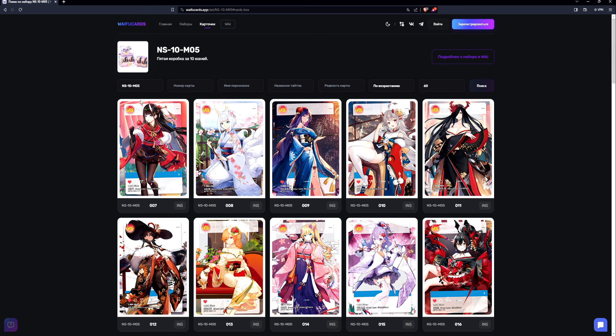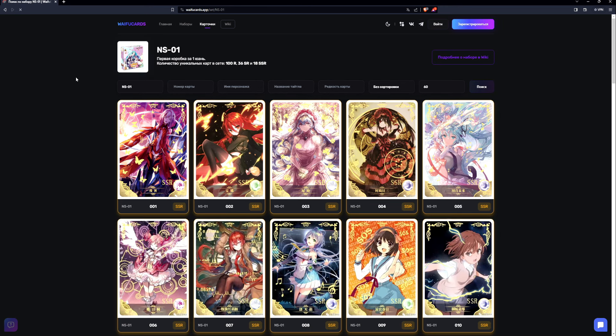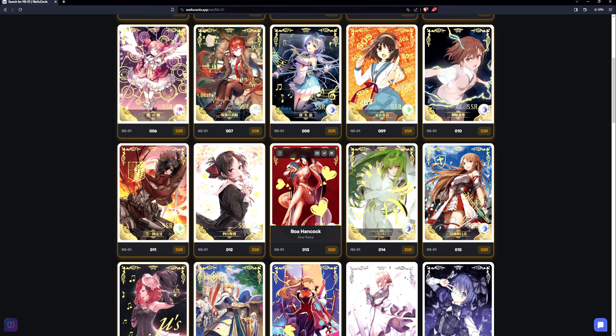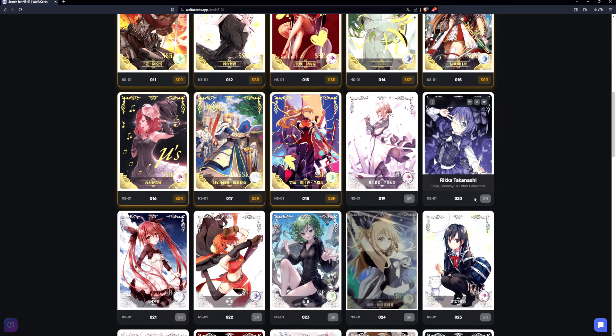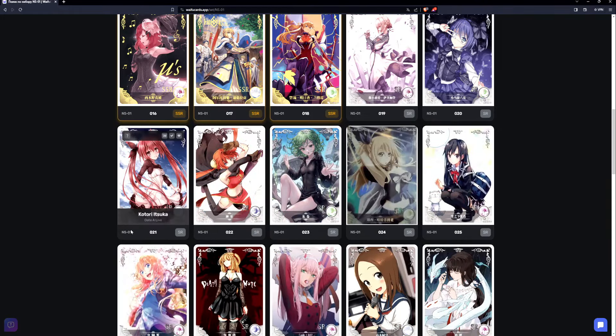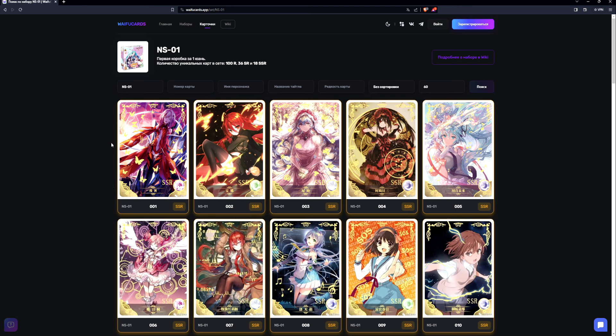There are boxes that are no longer in print. You might see NS01 and want to start from the beginning, but you're not going to get this — I've been doing this for like two to three years and this box is impossible to find. Some sets you can only buy singles for. They're very hard to come by — someone did trade me a card from it, so I'm grateful for that. But yeah, some cards you just cannot get anymore unless you trade with somebody who's been holding onto them for a very long time. So that's what kind of stinks a little bit.